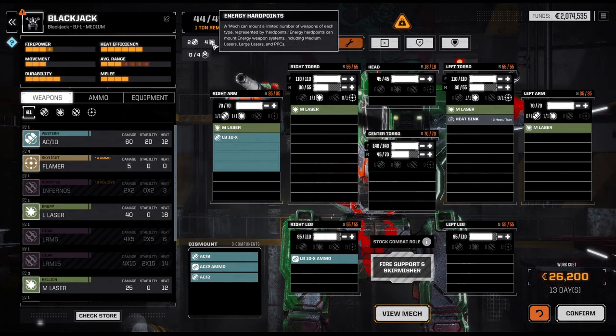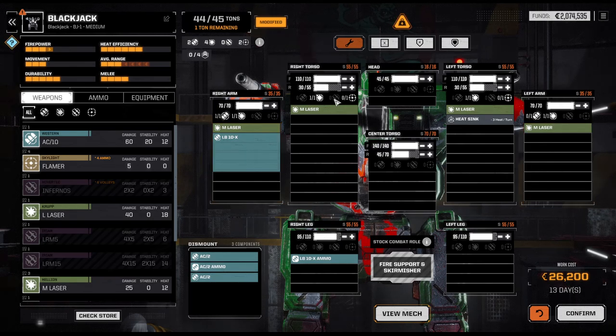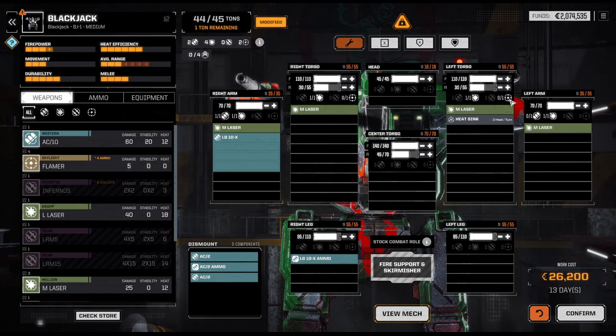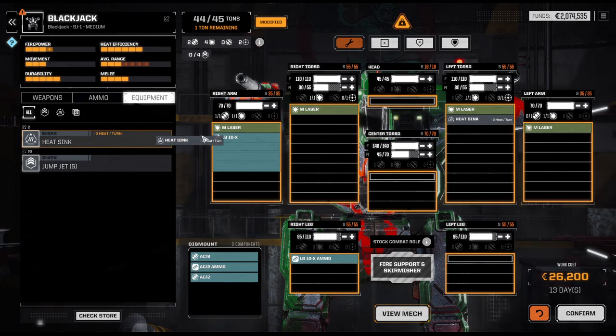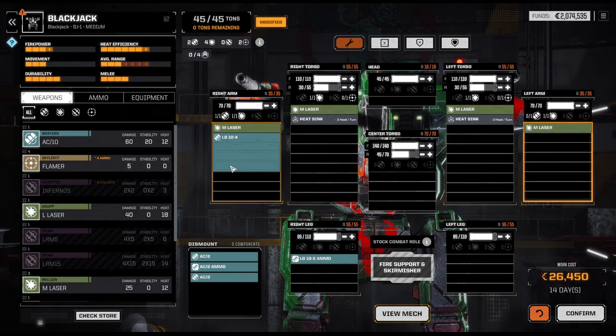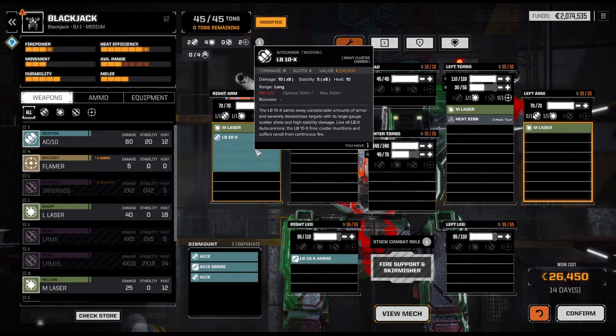We've already filled up all of the energy hardpoints but we got a couple of support points. Our heat efficiency is okay but not great. I distinctly remember that we've often overheated, so maybe I'm just improving the heat. The alternative could be to put in two MGs and really use him as a brawler. I think I'll go for the extra heatsink — that'll give us a net heat difference of minus 10, but since almost all of the weapons fire every single round, I'd argue that's not too bad.